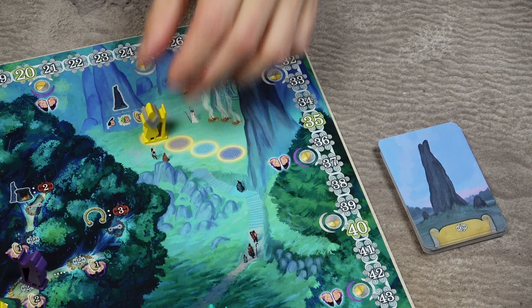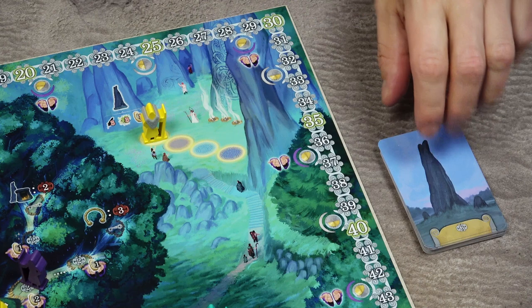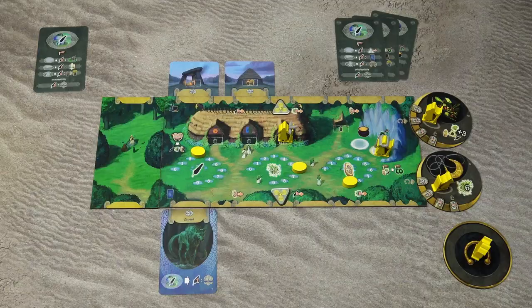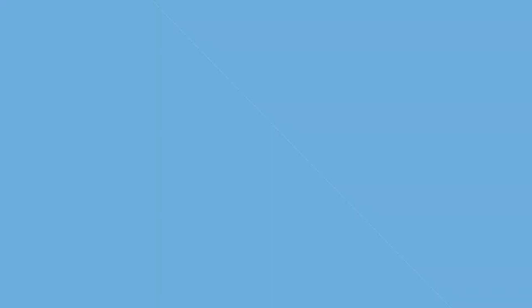The last special action space is the monolith action space. There is one space here for each player per round. When you place your druid here, it must be an upgraded druid. You pay the resources and then take the card with the monolith side up. If you have an available slot, place the monolith above your player board. Each monolith is worth 6 victory points.